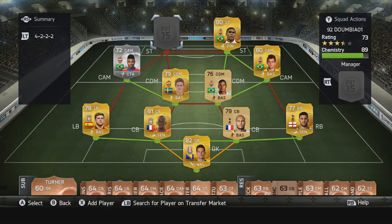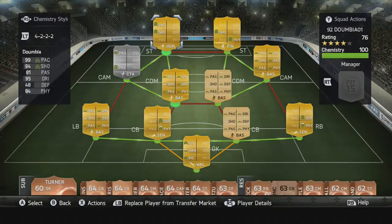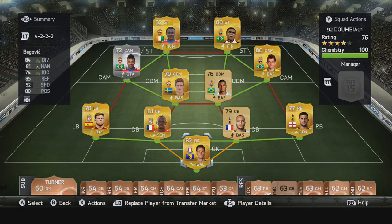So what is going on? Today we have the 92-rated Seydou Doumbia. He has 99 passing, 94 shooting, 95 dribbling, 84 physical, 4-star skills, and 4-star weak foot. He is just the perfect player with and without an attribute card. This is the team I played him in.